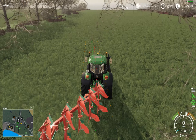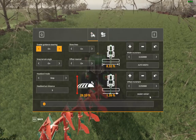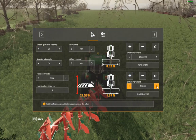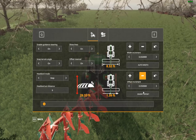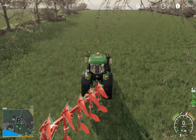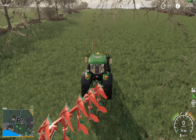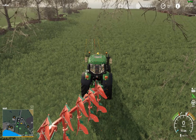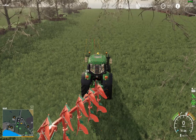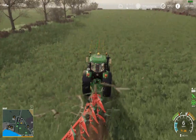So as you can see it's offset to the right. If you want it on the left, go into the settings and change the offset to the right — and it will go over to the other side. So to turn the GPS auto steer on, you press Alt+X. It will snap the wheels into the green line. Lower your implement and just press your cruise control. Simple as that.